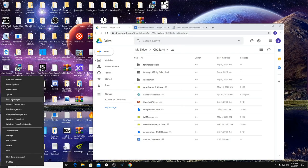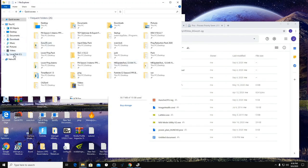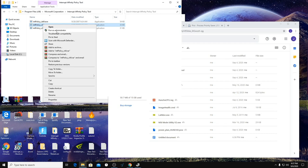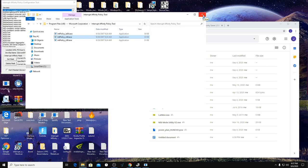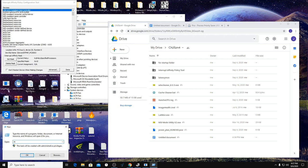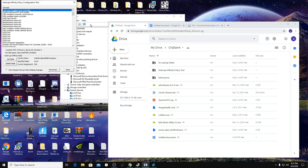Most of the things we're going to be doing right now are going to be in Device Manager, so make sure we open that up. Then we're going to open the Interrupt Affinity Tool, and lastly we're going to open up Registry Editor.